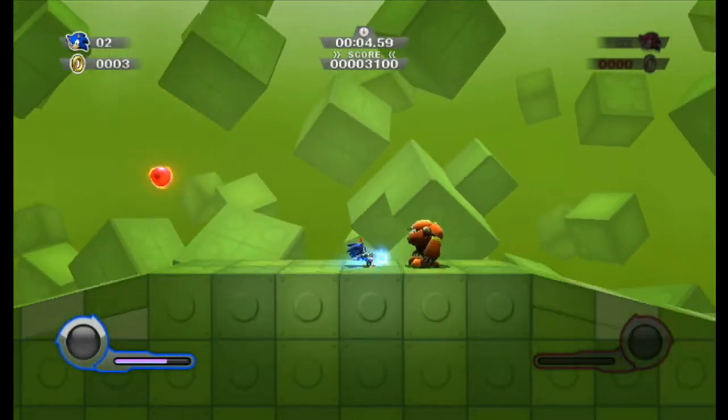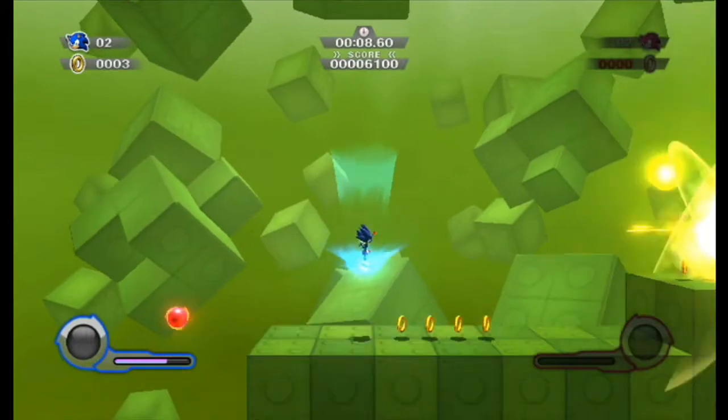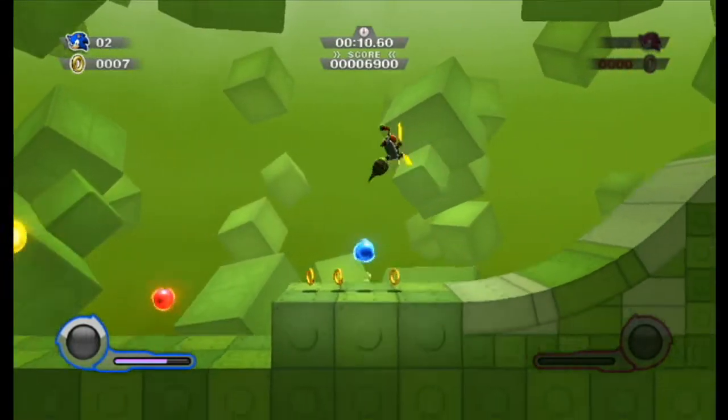That weird-looking red ball — actually, if you press a certain button, you can switch to the secondary playable Sonic, which is basically Red Hot Sonic.